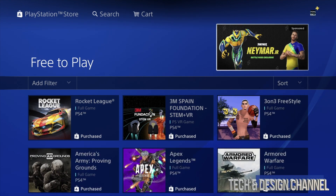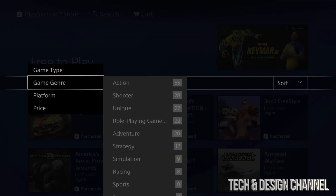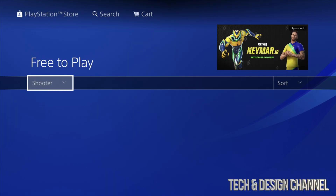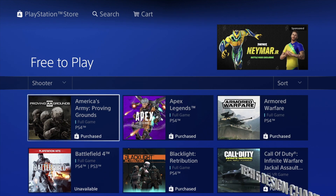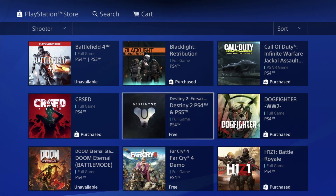In this case we're going to look at shooter games, so under Filter we can go into Genre and select Shooter. We can look at all the free shooter games here. Some of these we've already purchased and downloaded, so they're good to go. However, there are others we haven't downloaded yet.